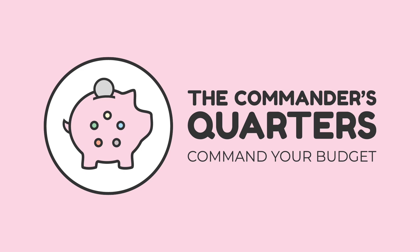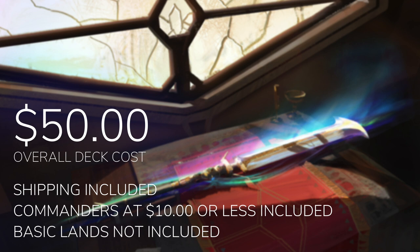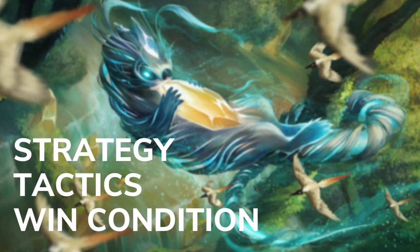Hello and welcome to the Commander's Quarters. I'm your host Mitch, glad to have you here. Here at the Commander's Quarters, we're all about Commander on a budget. Today's episode is going to be a $50 deck tech. When I say $50, I mean that is an overall deck cost. Both shipping and commanders that are $10 or less are going to be included in that cost, but basic lands will not be. On this deck tech, I'm going to take you through its strategy, the tactics, and how this deck wins.